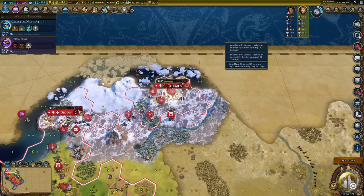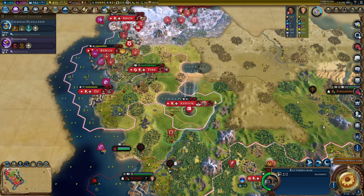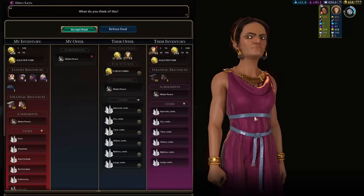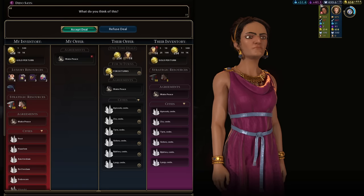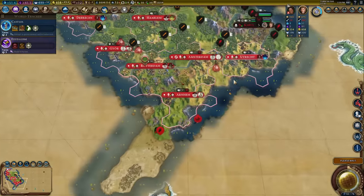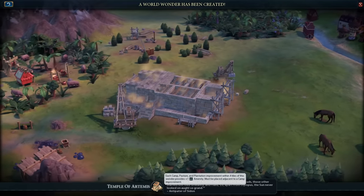One more city taken. There's about a single city left; I could leave Phoenicia alive but I don't see the point — I'll just remove her from the game. The real question is: if you have one city left with two population, how are you getting 11 gold per turn and 200 production? I actually respect Phoenicia a little bit for that.